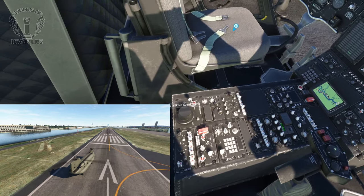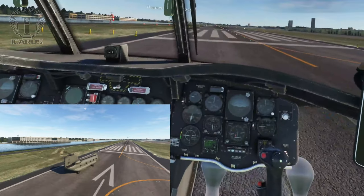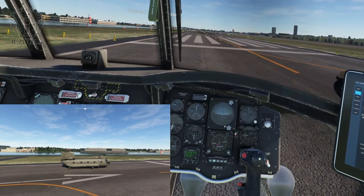Like ground taxiing in other rotorcraft with wheels, you can pitch forward with some collective to roll forward, pitch back to slow down, or use the brakes to stop and steer with the pedals.